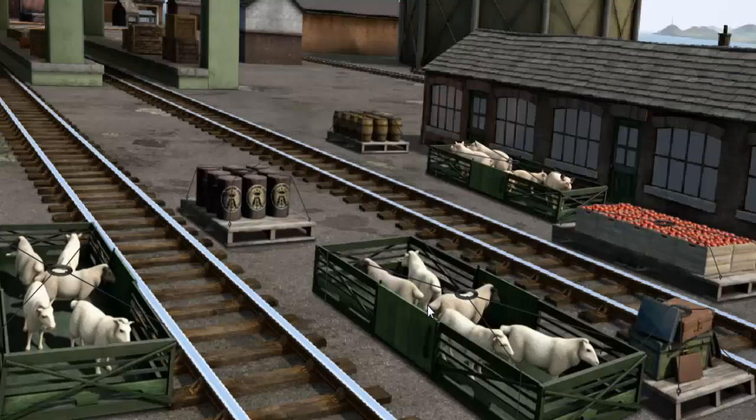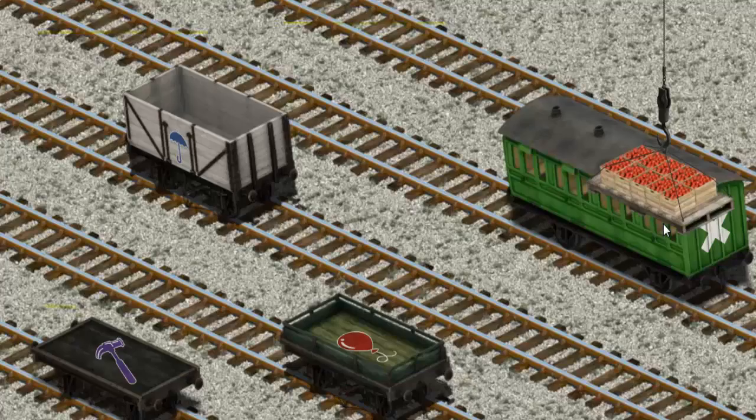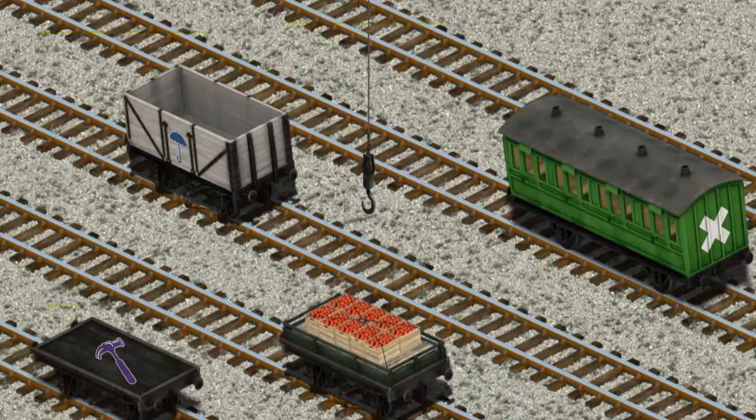Play again. It's a busy day at Brendam Docks. Thomas and his friends have many deliveries to make. Den must deliver the crates of apples to the fair. Help Cranky find the crates of apples. Help Cranky find the crate. That's it! Let's lift and load. Now the cargo must be loaded. You found it!